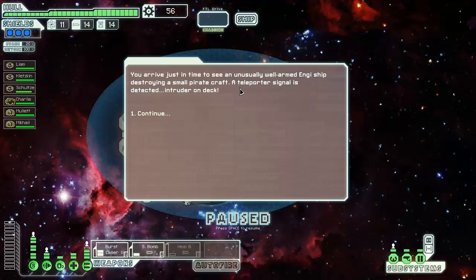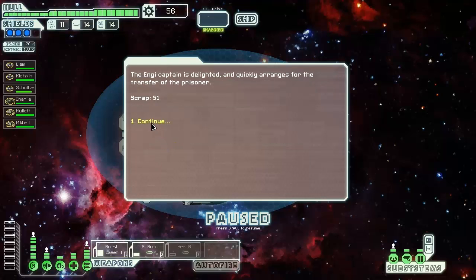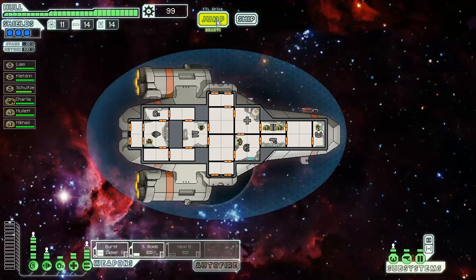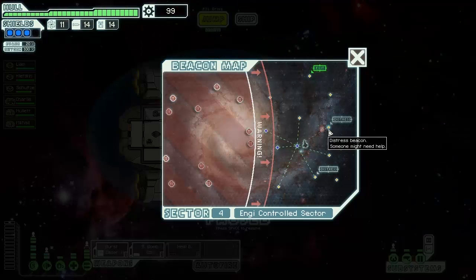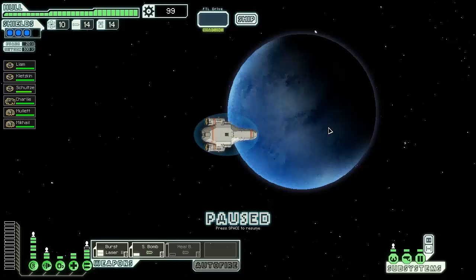An unusually well-armed Engi ship is destroying a small pirate craft. A teleporter signal is detected - a young Mantis in a charred uniform begs for sanctuary and offers to serve in exchange. We've already traced the teleporter signal. He could be trying to help, but I've played this game enough to see the Mantis just try to attack my ship. We're going to give him up - I've got enough crew to defend.